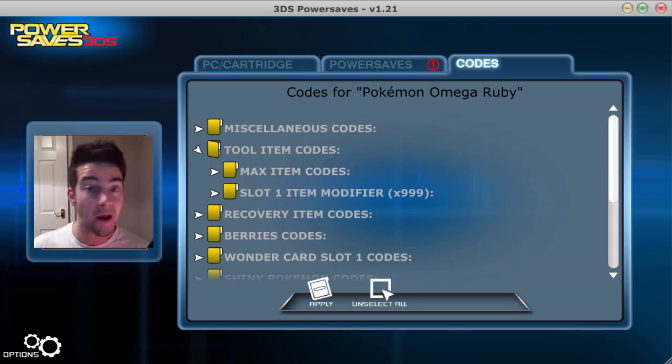Hey everyone, Razbowski here and welcome to this video where I'm gonna be showing you some absolutely badass news in regards to Pokémon Omega Ruby and Alpha Sapphire. PowerSaves 3DS has already come through majorly when it comes to cheating and adding codes for the game, and they've just had a massive update — I've just come home, I was using it earlier, and these codes have just appeared and they are absolutely fantastic.